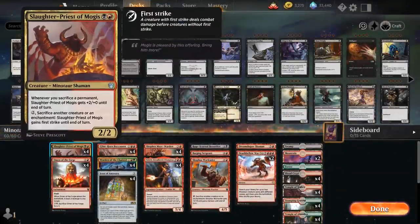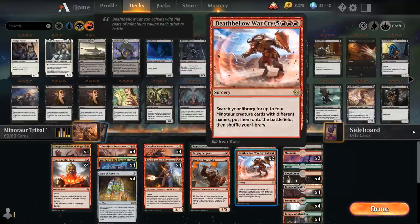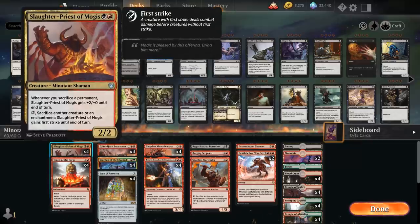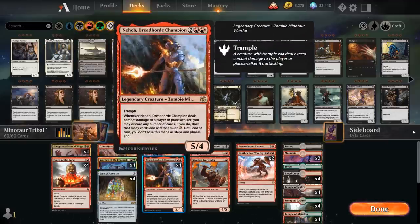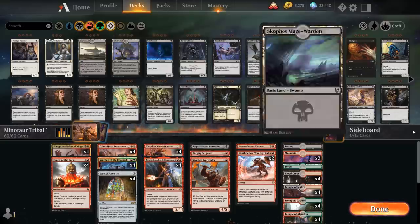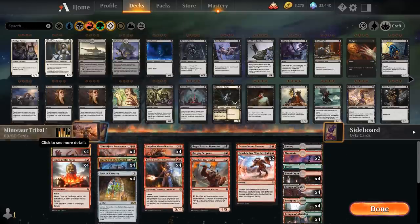For our final tribal deck today: Minotaur tribal — a Jund version so we can include Warden of the Chained. In black we have Slaughter Priest of Mogus as an actual two-drop, plus a one-of Rage-Scarred Berserker. The spicy top end is two copies of Deathbell of Warcry, which lets us search our library for up to four Minotaur creature cards with different names, put them onto the battlefield, and shuffle. We have the full playset of Omen of the Forge as cheap removal we can also sacrifice to the Slaughter Priest, the Buccaneer, Icon of Ancestry, Nahadb Dreadhorde Champion to filter our draw steps, Scophos Mace Warden, and two copies of Labyrinth of Scophos to potentially set up that combo. Plenty of dual lands and fetch lands round out the mana base.